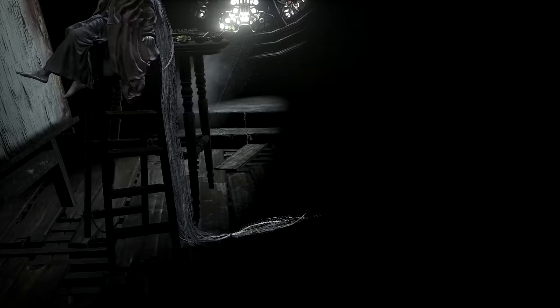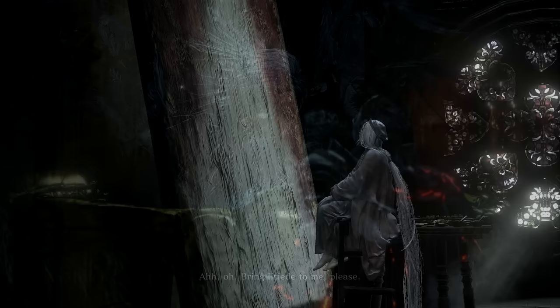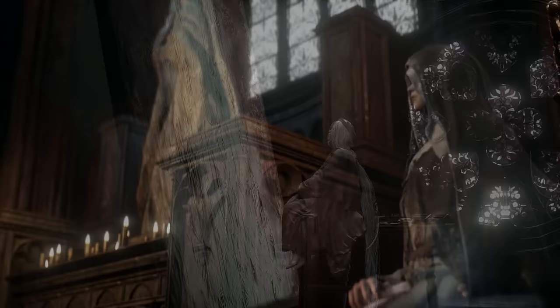Ariandel, who's the restorer of the painted world, fits the second line as he's absorbed by fire and perhaps shouldn't have painted the world. And as for the third line, it's trying to get us to ask the question: who is the white-haired girl's mother? Is it the woman depicted in the statues holding the small girl, perhaps? Or is it Priscilla? We'll talk about that a bit later.